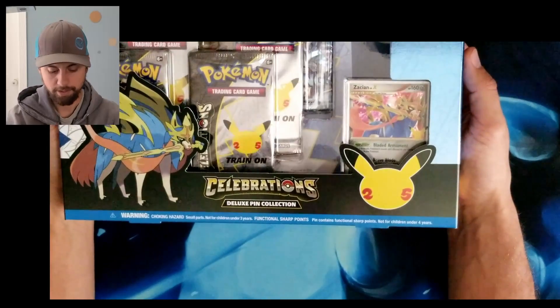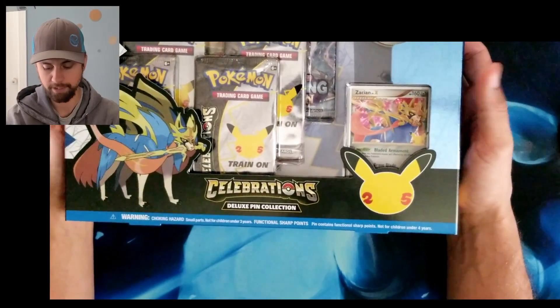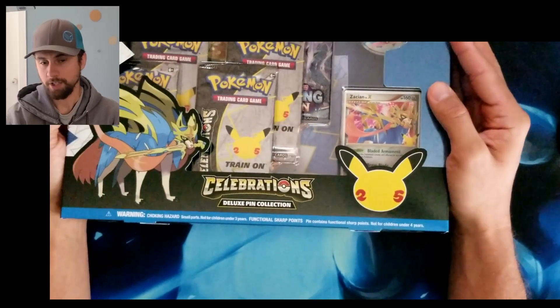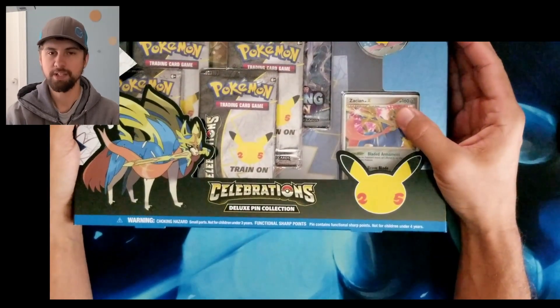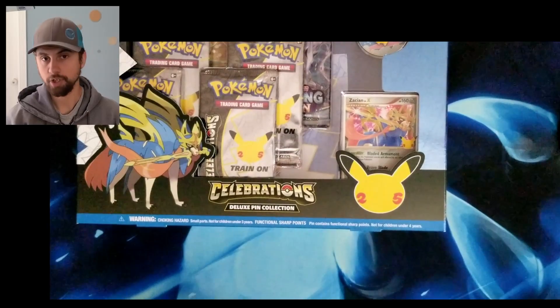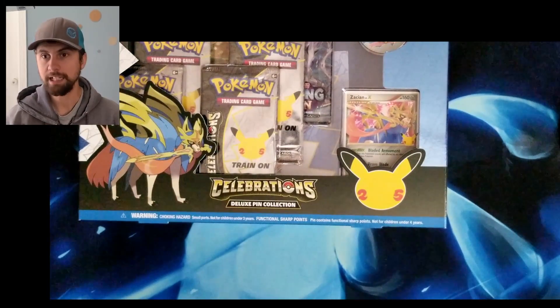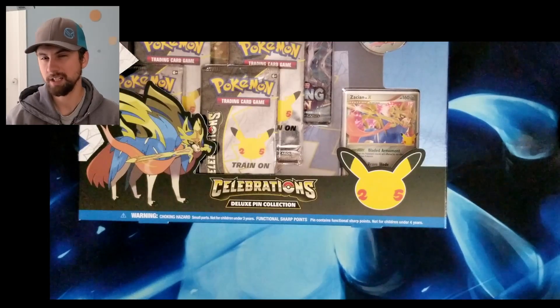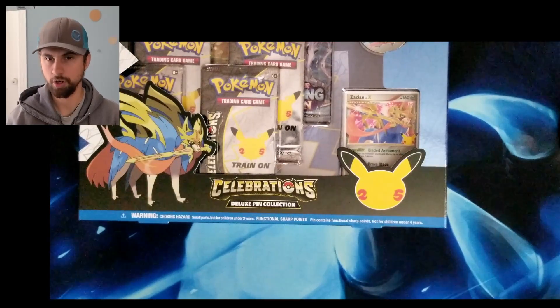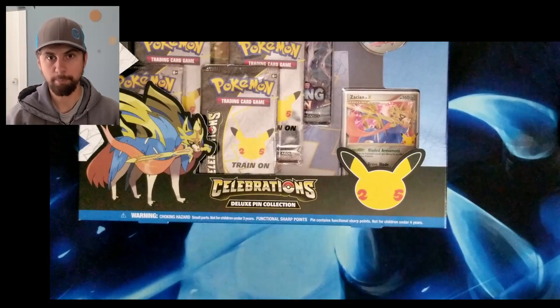We're going to go ahead and open up the Zacian Deluxe Pin set. We are trying to collect the promos. There are a few sets that in our area we didn't see any of, like the Dragapult Prime box. I did finally get my hands on the Dark Sylveon and Lance's Charizard as a separate box.